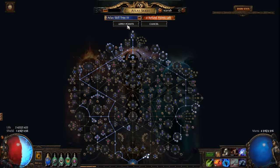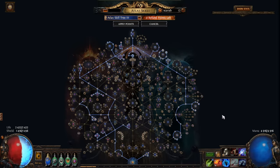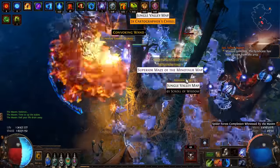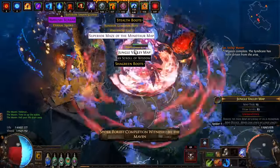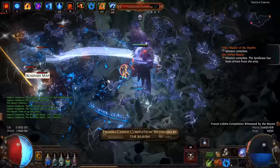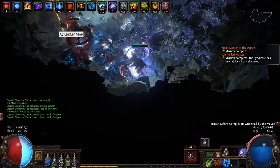This time it's serious — new atlas tree with ritual, of course, heist, destructive play keystone, and betrayal, with those scarabs. Destructive play is actually good, but we can't just spam one map, which is sad.